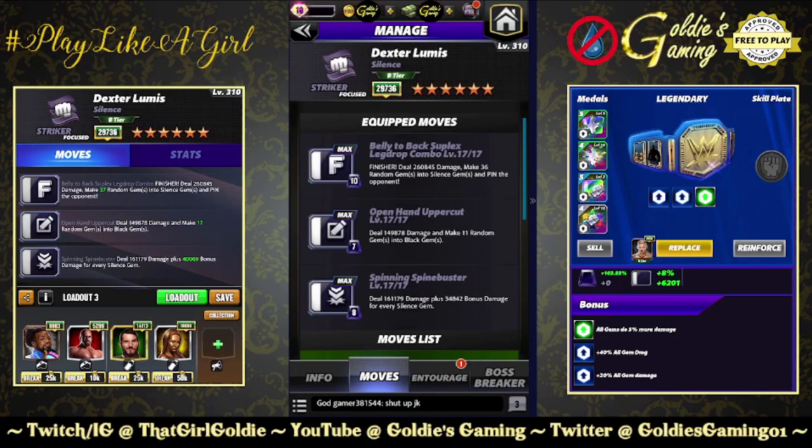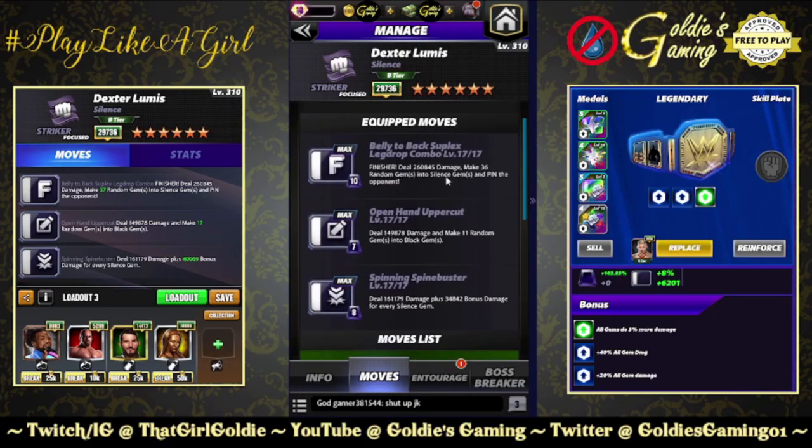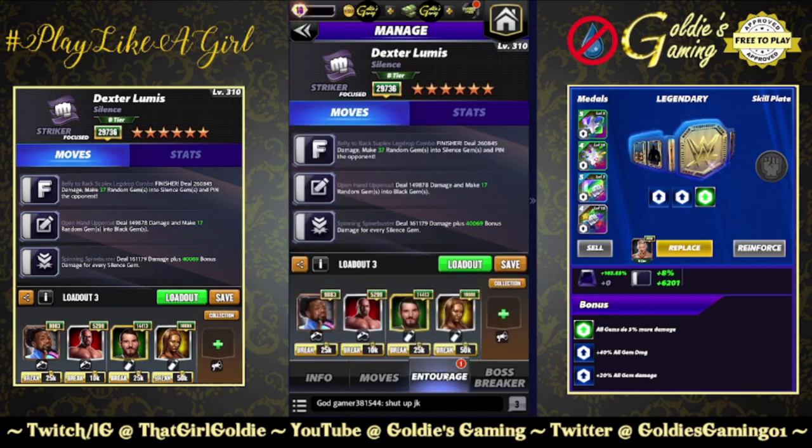The 5-star build is triple black. I did try doing the 5-star move with the finisher and the bulldog, but I just prefer the recycling consistency of triple black. So: the finisher, the open hand uppercut, and the black 3 five-star move — the 8 MP spinning spine buster, dealing 161,179 damage plus 34,842 bonus damage for every silence gem. Basically what Dakota had last month, but with silence gems instead of botch. Going with Woods for black MP, Titus for black gems, Gargano for silence gem damage and an extra silence gem, and Hall of Fame Bree for two more black gems.